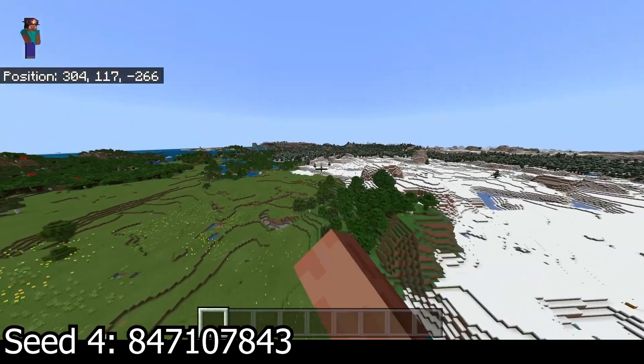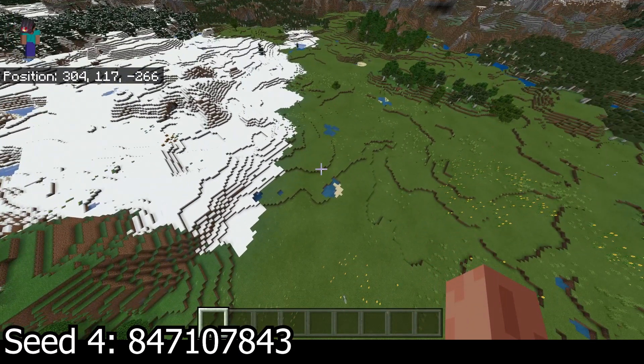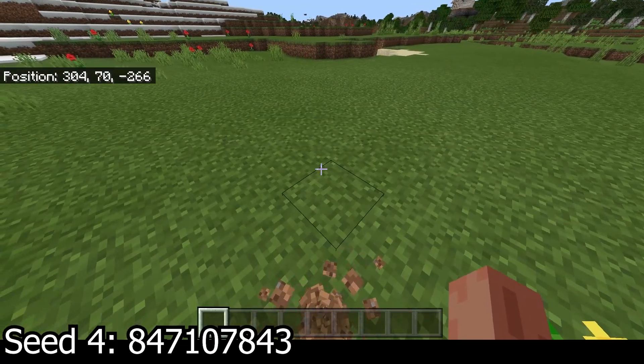It looks like there's a pillager tower right there, so you do have some of those features that might be hidden away. Maybe a nearby village that I just don't see from this location, but let's get on to seed number five.